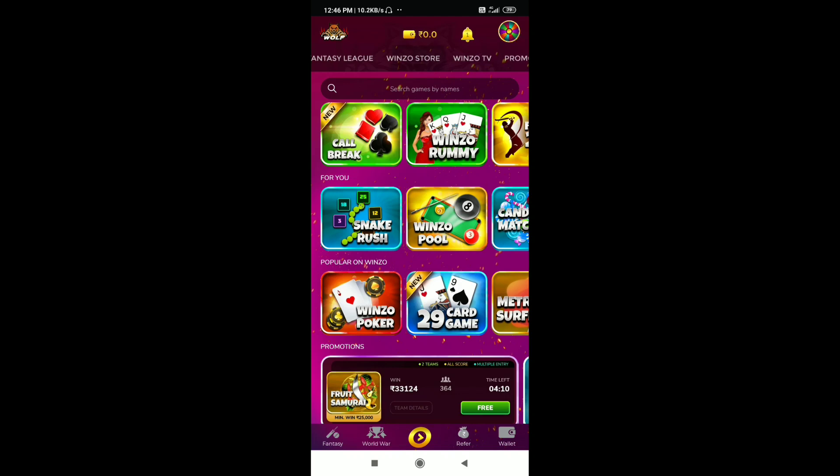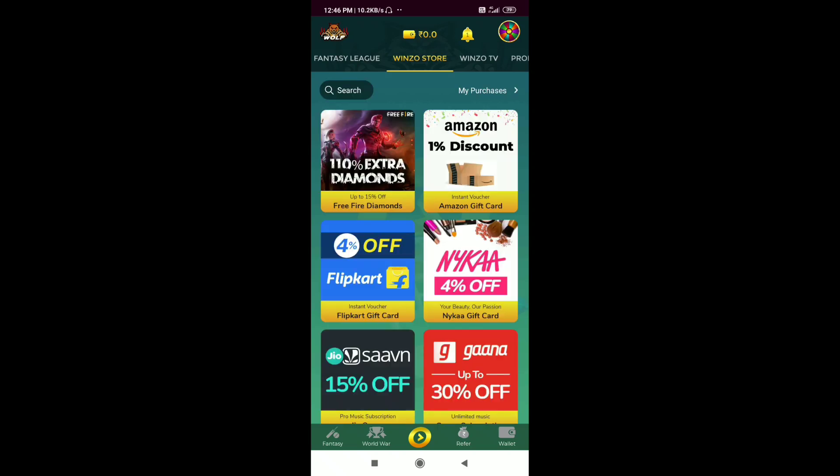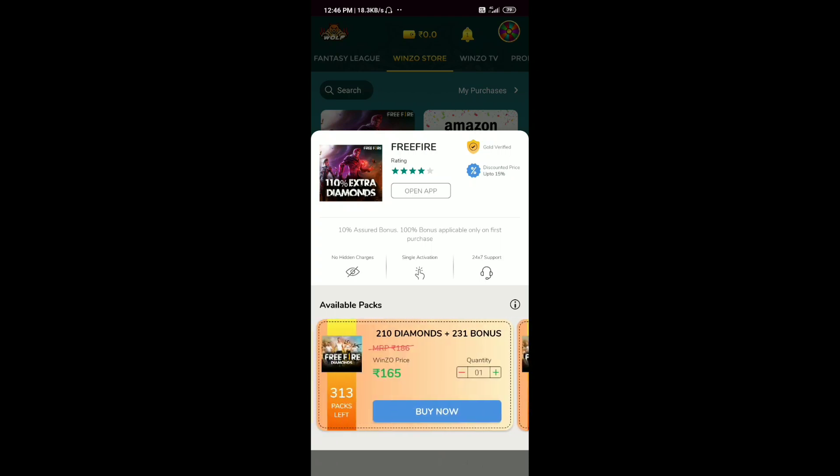Once you download and open it, Winja Gold will open. We can navigate it — click here to find the 10 extra diamonds offer. Here you can see the options: 78 rupees, 165 rupees, and 795 rupees tiers are available.